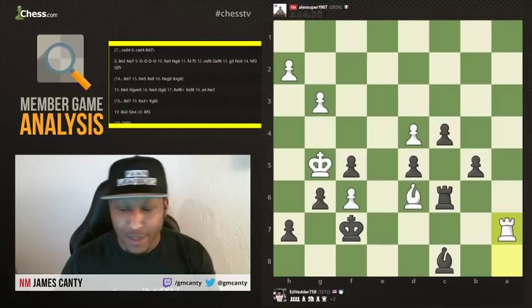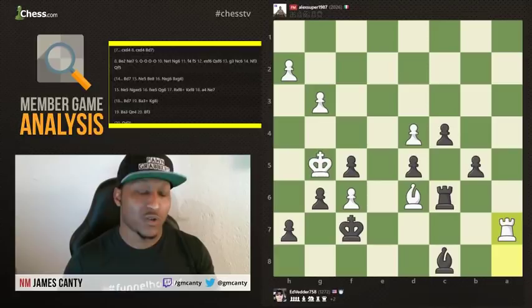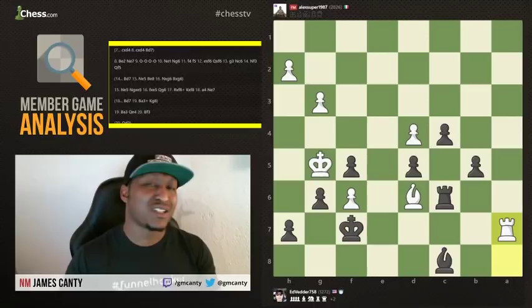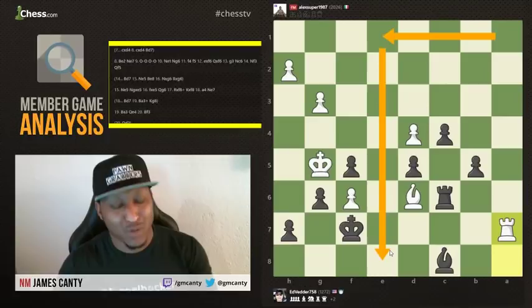Number three: don't give your opponent obvious stuff. Ask yourself, where is he going to go next? After you move, where is he going to go next? Just like in this game — he takes f5, Rook to d8 check is just common. We know he's going to check us. The idea is that you don't want to give them anything. I'm not a fan of giving my opponents anything, and that's just how it goes.